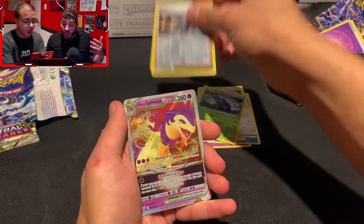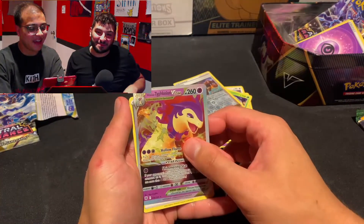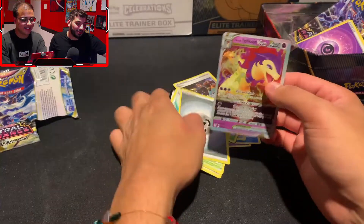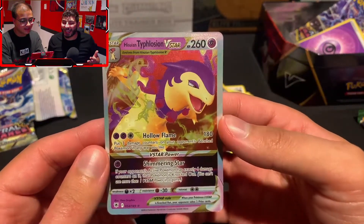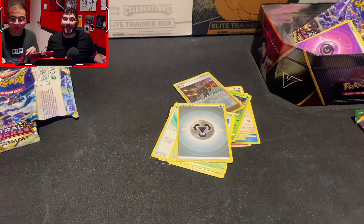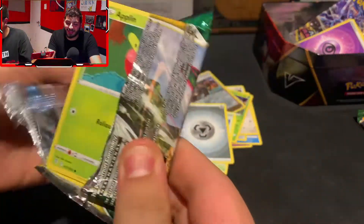Starting into a V-Star — not bad, that is a nice pull. I honestly really like these V-Star cards, they really pop in person. The camera does not do it justice. But so far, Anish is winning this tin battle.